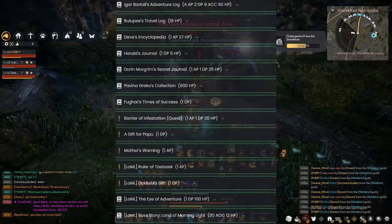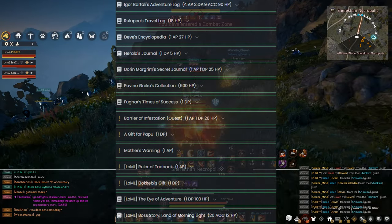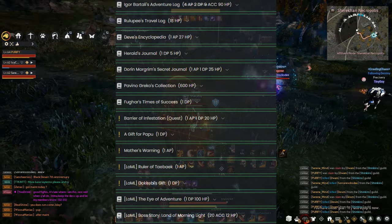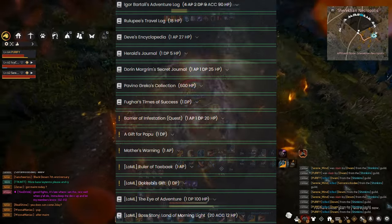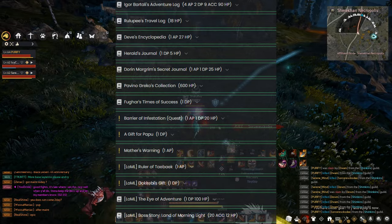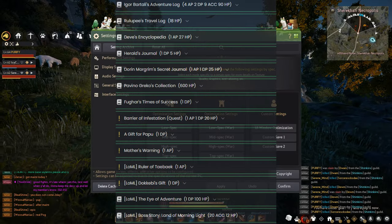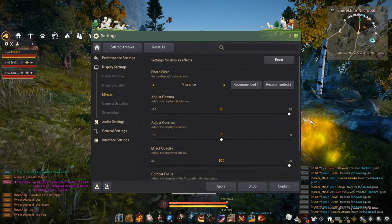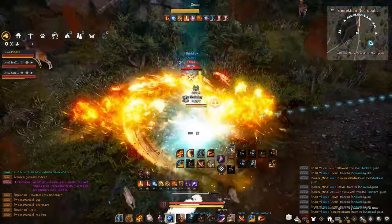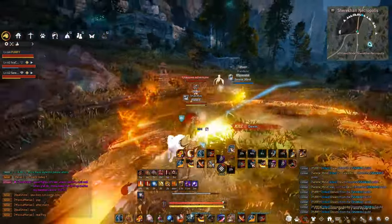I'll list every journal on screen — just Google each one, they're too long to go through here. Get all of them. This is very important — you cannot skip this. As a veteran player going into seasons, the advantage I'd have over you isn't just from journals but also crystals stacked on top. Please do this — it's a major part of this game.